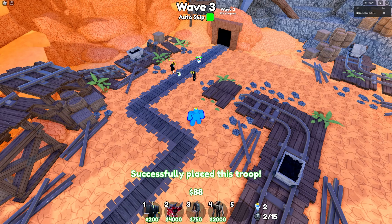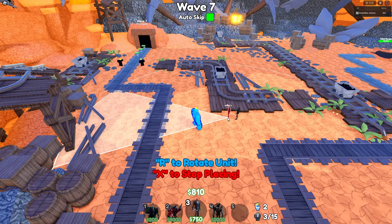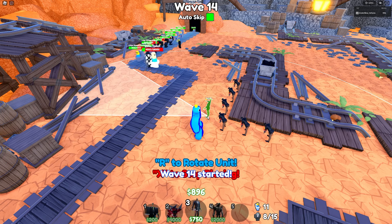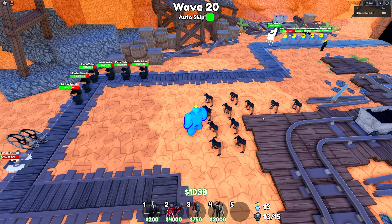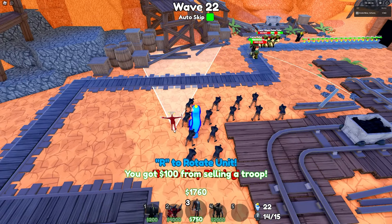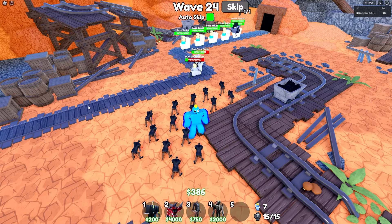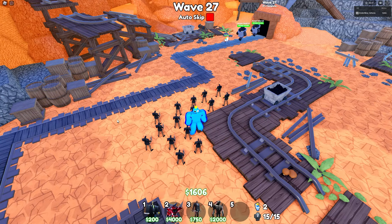Now all you need to do is build dark drill man at the center of the map. Now sell the drill man and replace it with dark drill man. Now we finish the build. And when you get money, upgrade it to dark drill man — wait, dark drill man to level 2 only, not 3. And wait until wave 27. At wave 27, you should turn off the auto skip.